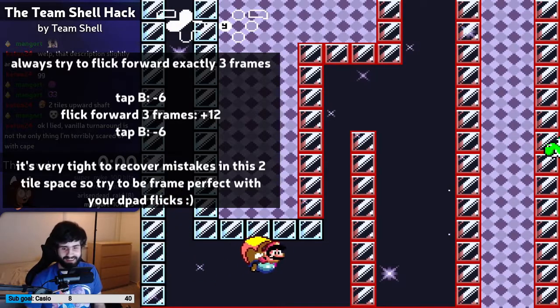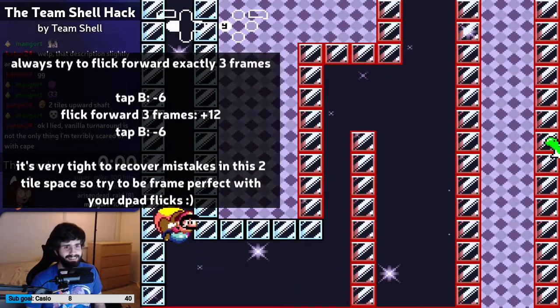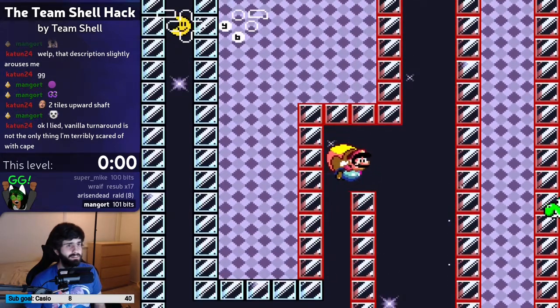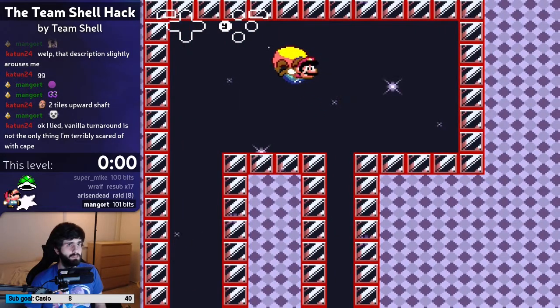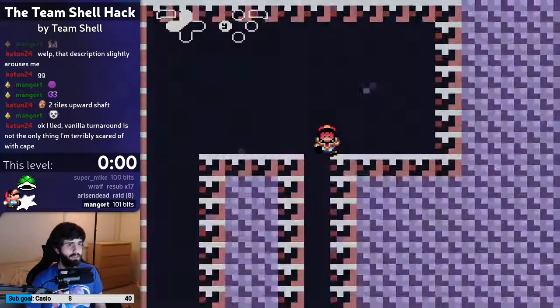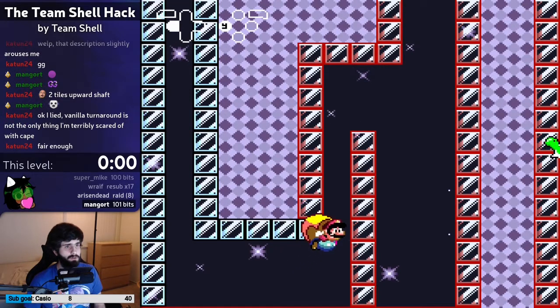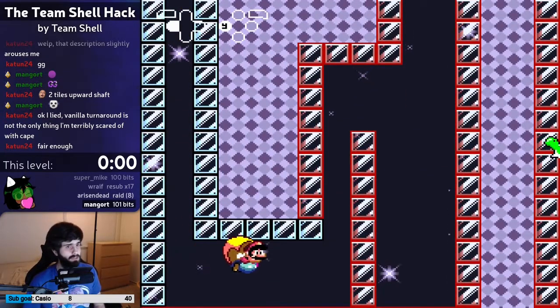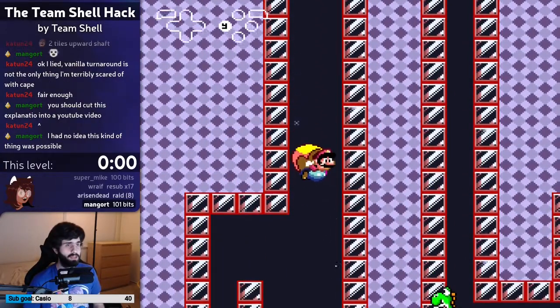Vanilla turnaround isn't the only thing to worry about with cape — there's a lot going on. There's a Yoshi later too, so this is another parity swap: tap B three times from a low enough speed to oscillate your speed again, changing from odd to even. With even speed it's possible to reach zero speed, and you need zero speed to drop down through that one-tile hole to get to Yoshi.